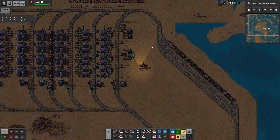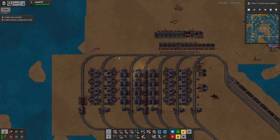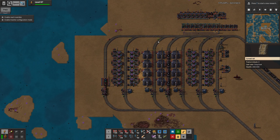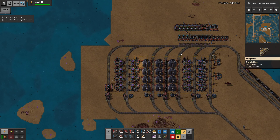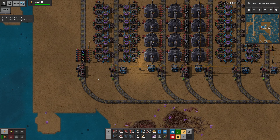Hello everyone, I'm Greycloak. Thank you for joining me and welcome back to episode 297 of Factorio with the Sea Block. We have gotten our polished crystal outpost here working — or just the polished crystal outpost in general has been working.